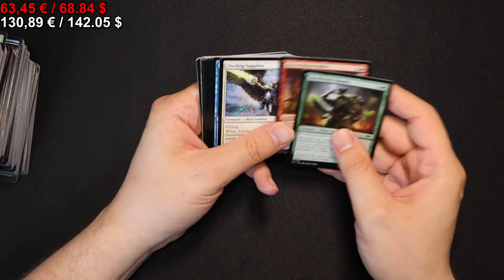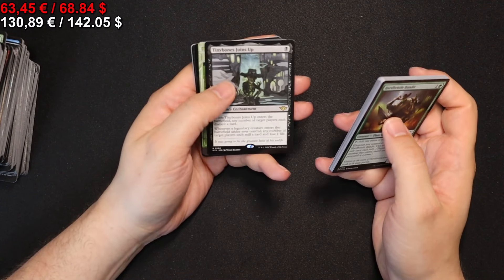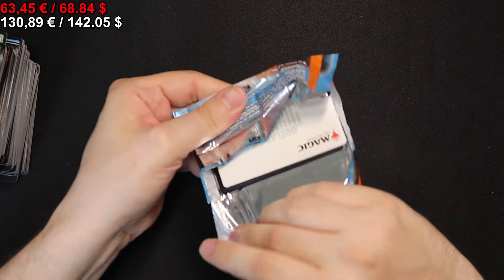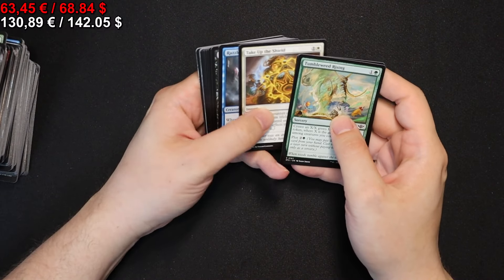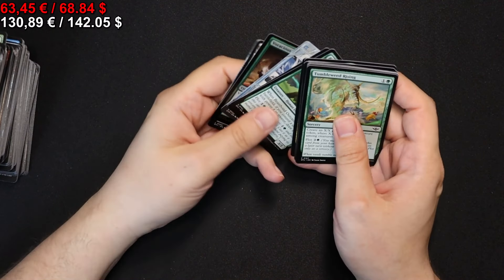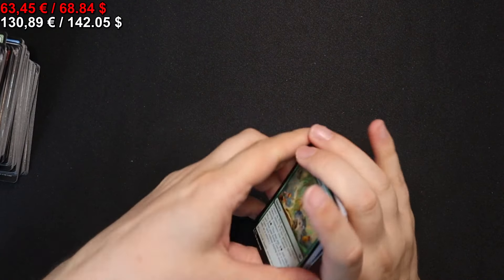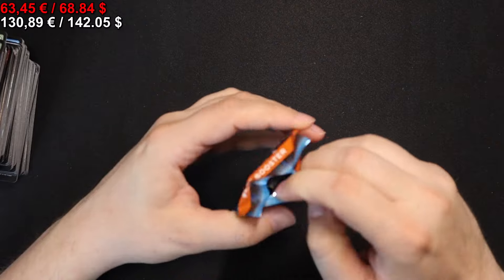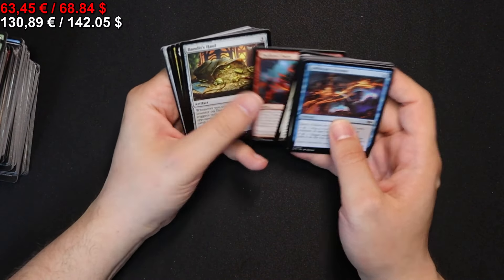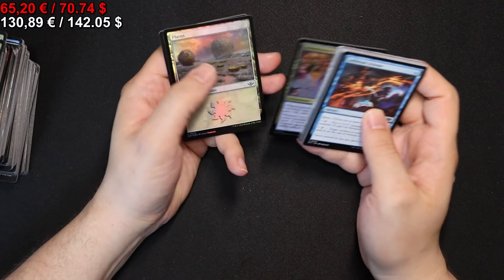And on to the next pack, where we have Tinybones Joins Up, a Clearshot, and that's it here. On to the next pack we go, where we have a Seraphic Steed and a Tyrant Scone. Next pack — we get a Rasker, a Silencer, an Essence Capture, Intimidation Campaign, and Plains in foil.